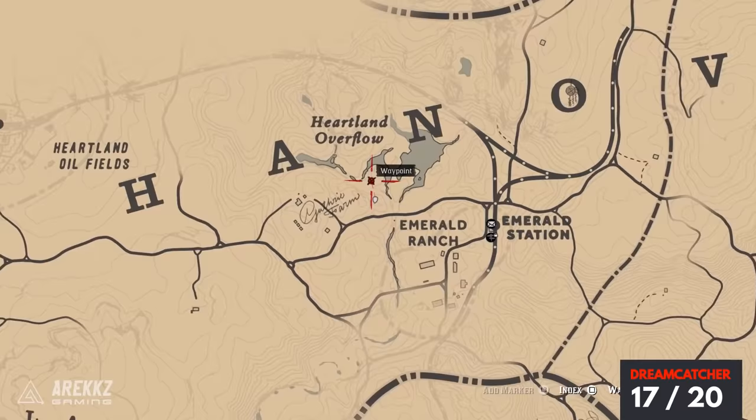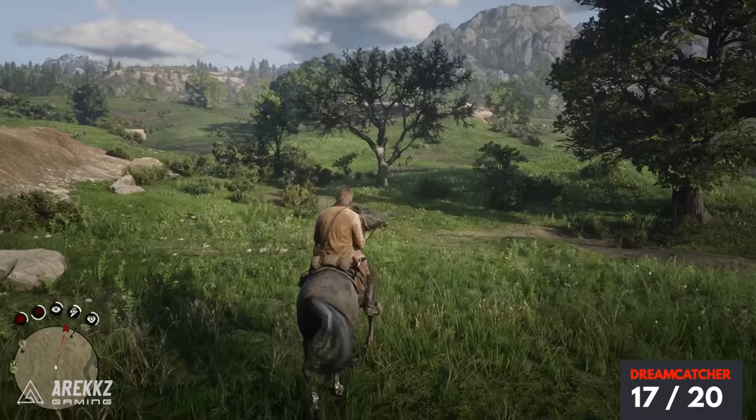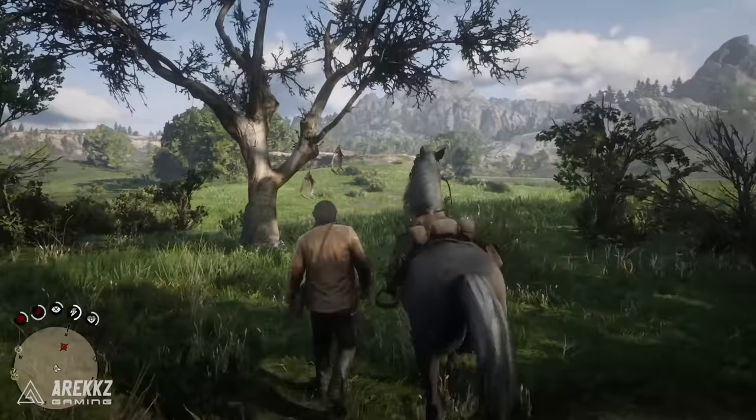Moving further to the west, place your marker between the A and the N of the Hanover sign, over here by this lake — you can see that is essentially where we want to go. Then go off the beaten track towards this somewhat isolated tree, and this is where you will find your next dreamcatcher.